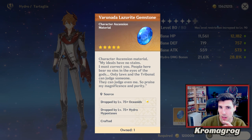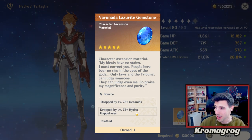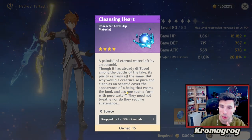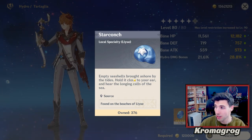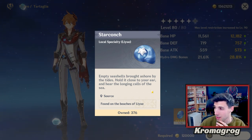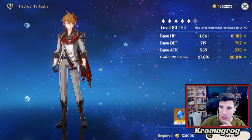To ascend him, you're going to need the water gemstones from fighting the Oceanid and Hydro Hypostasis. The Varunada Lazurite is an item you need, so you should be fighting the Oceanid. For the Starconch, you can buy these every few days from a seller — there's a video I have about that. Basically just run along the beach; it's pretty easy to find them.